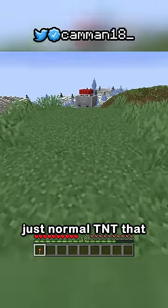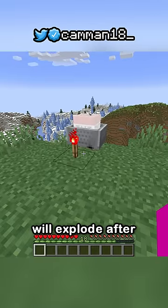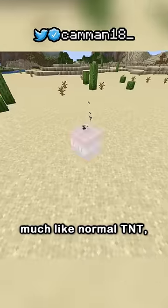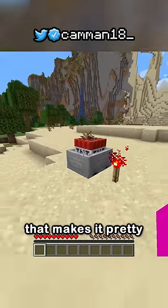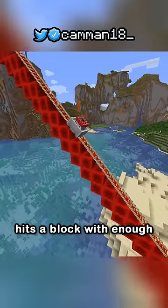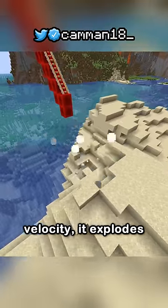It seems simple at first — just normal TNT that will explode after being activated by redstone. Good, but not game-changing. But this method, much like normal TNT, has a fuse that makes it pretty easy to move away if it's lit. But if a TNT minecart hits a block with enough velocity, it explodes instantly.